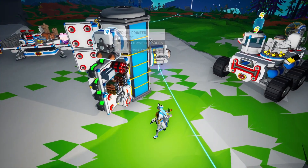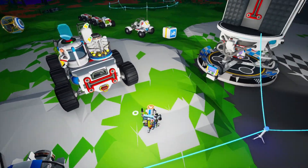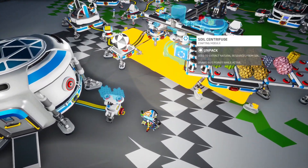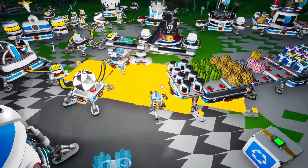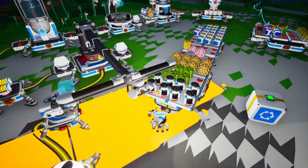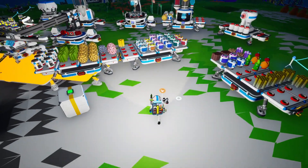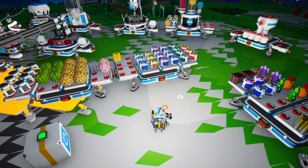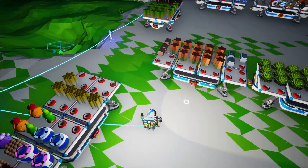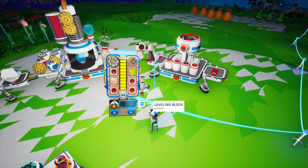We'll throw one of these on to power it — all we're going to use this for is filling it up with soil. We're going to need a second medium fluid and soil canister — that's at the medium printer. There's our soil centrifuge. We also need another chemistry lab: ceramic, glass, and tungsten. Do we have glass anywhere? I see ceramic, and we need wolframite for tungsten.